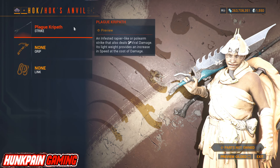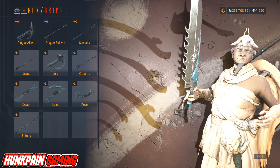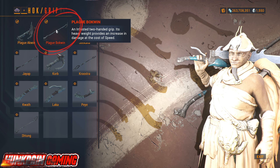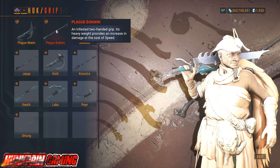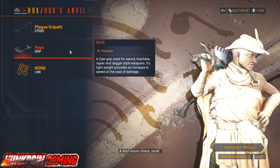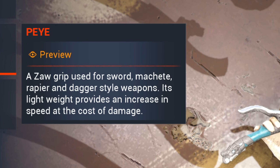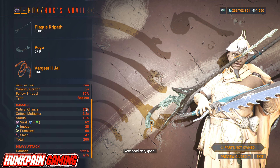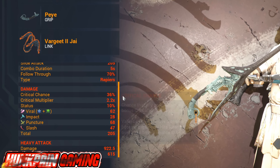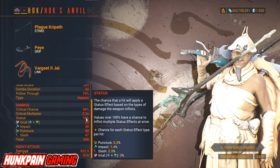For the Strike, we're going to go with the Plague Kripath — an infested rapier-like or polearm Strike that also deals Viral damage. It's lightweight and provides an increase in speed at the cost of damage. For the Grip, you have two options: either the Plague Boquin, an infested two-handed grip that's heavyweight providing increased damage at the cost of speed, or the P.E. grip used for sword, machete, rapier, and dagger-style weapons, which is lightweight providing increased speed at the cost of damage. For the Link, we're going to go with Vargeet 2J. Your final stats: 36% critical chance, 2.2 critical multiplier, and about 10% Viral status chance.